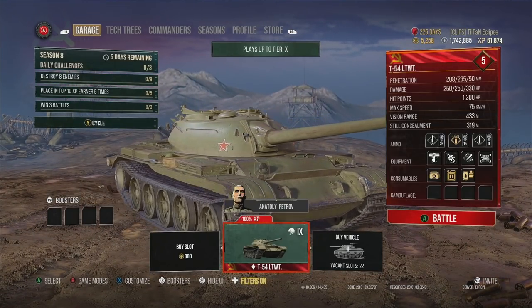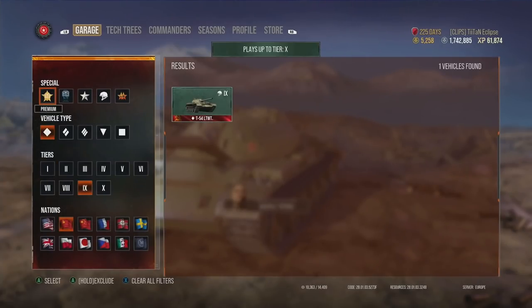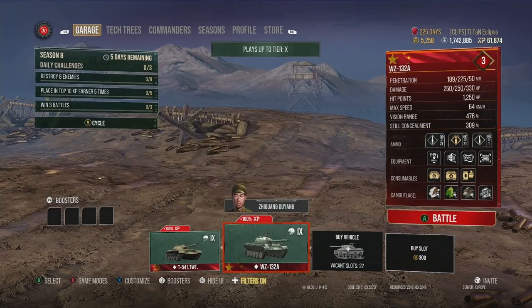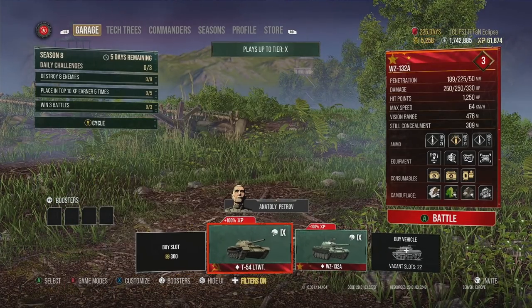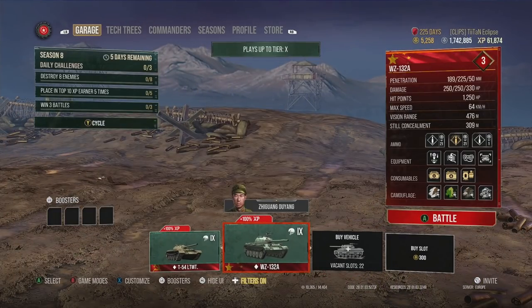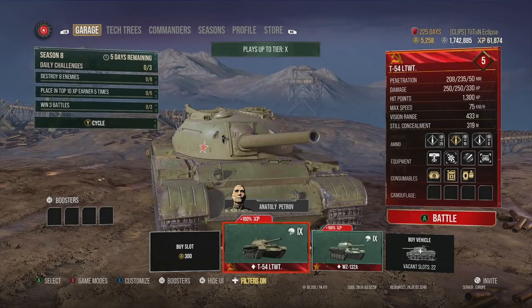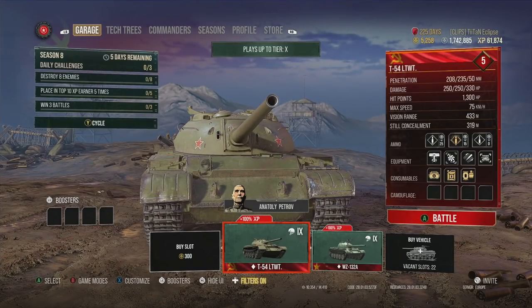This tank gets decent hit points — certainly more than most light tanks at this tier. It's pretty much just a better version of the WZ-132A. We are using the speed boost equipment which trades vision range for speed, meaning you probably won't spot as effectively, but because you're going faster you probably won't get hit as often and you can recrest ridges faster to get up close and personal. That is all about the T-54. Let's get into some gameplay and show you exactly how it plays.